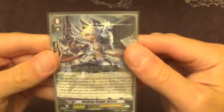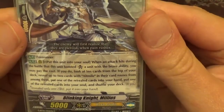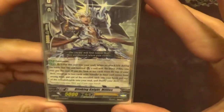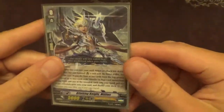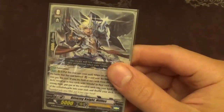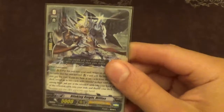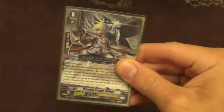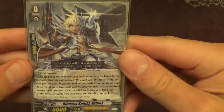So without a doubt we're gonna get right into it. We're gonna start off with the new starter they gave us, which is Blinking Knight Milieus. This card is really insane. When he boosts and hits a brave unit, you can soul charge one, check the top 10 for two Altmiles, put one in your hand and one into your soul. If you only get one, it goes in your hand. This card is so fantastic.